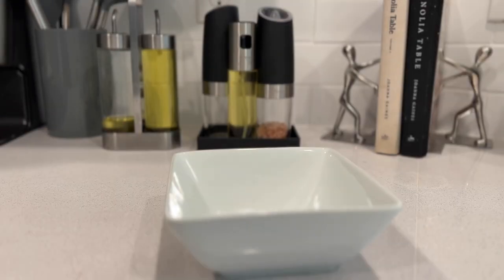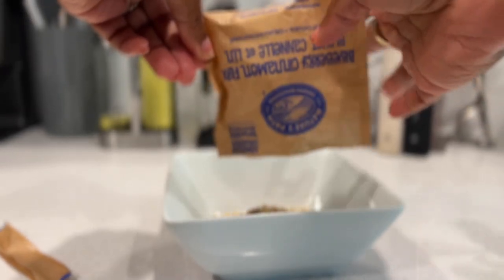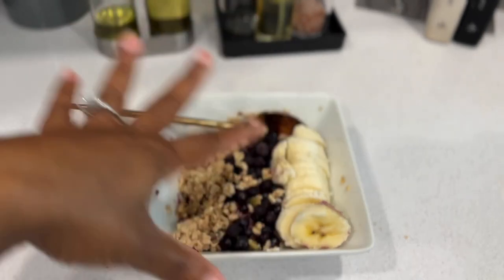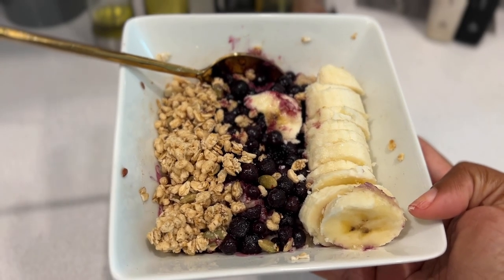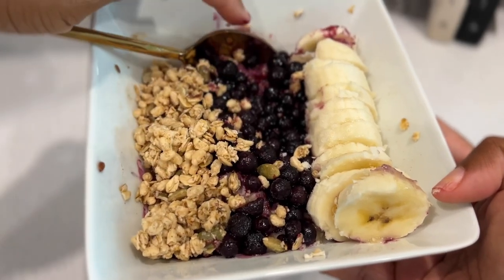I should have gotten up out of bed earlier — I was up at five o'clock this morning but didn't get up. I was trying to be all cute and do a nice ASMR oatmeal prep but wasn't even recording. All y'all got was me putting a packet of oatmeal in the bowl. I put it in the microwave and forgot to turn the camera back on. So here's what we got — some oatmeal with bananas, blueberries, and granola. I only had one pack left so I loaded it up.